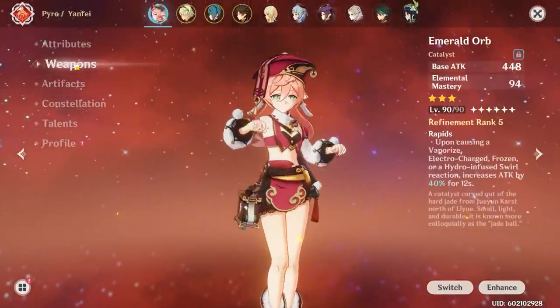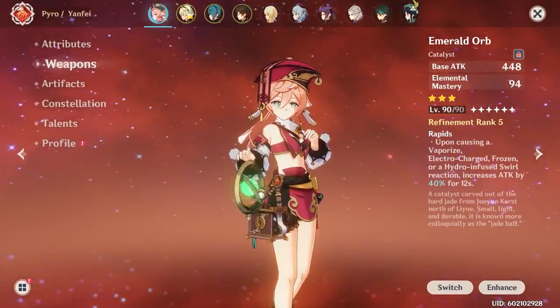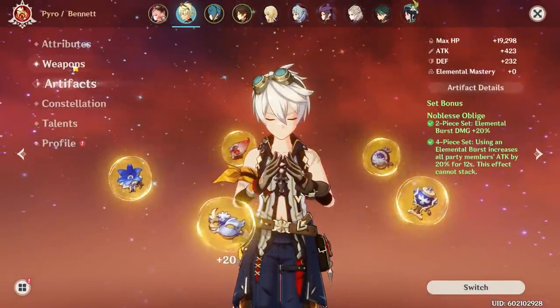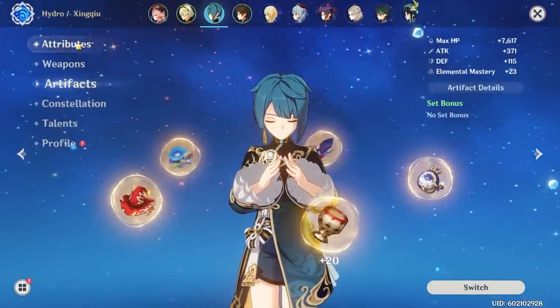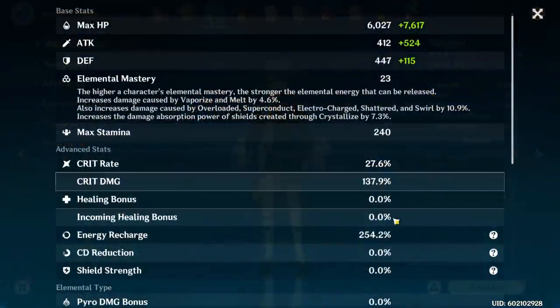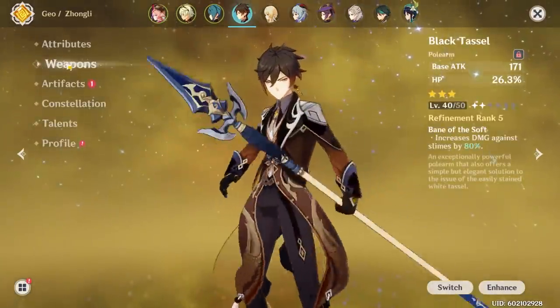Next, let's take a look at how she does in Abyss 12 with my current setup. Bennett is running an HP-focused Noblesse support build with the Festering Desire. Xingqiu has a Favonius Sword for the energy regen, and he also has a lot of energy regeneration. Zhongli just has a pure HP support build purely for his shield.